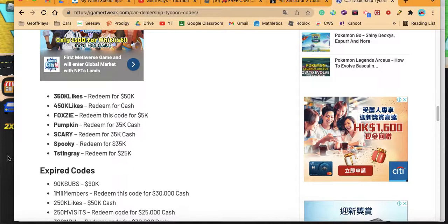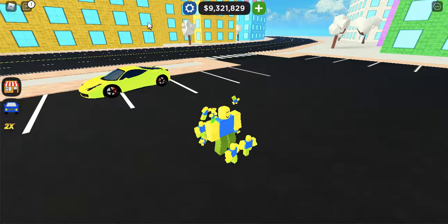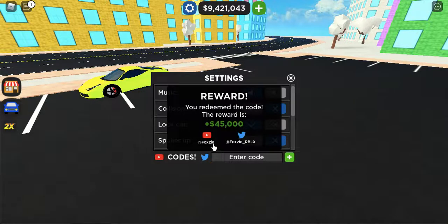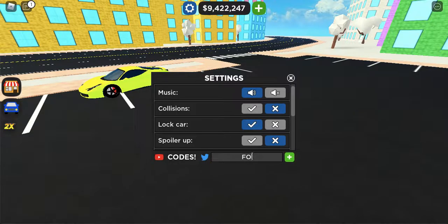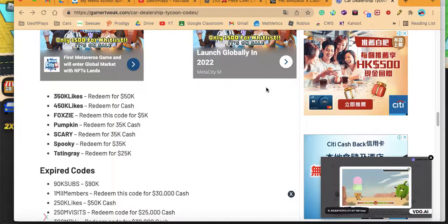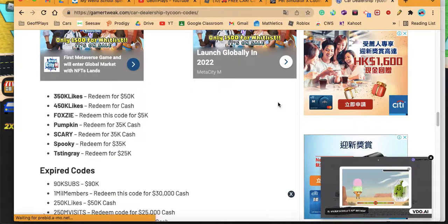So there's a 350k likes code — Three G's. It's not right. And I received Foxy. I'm also going to start playing Pet Simulator X. As you can see, I'll have the Pet Simulator X tab open.